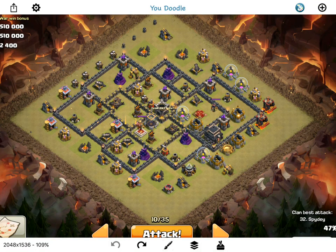Hey guys, bisectatron here from One Hive Gazette with my next live attack video. I'm taking on a town hall nine in our arranged war this weekend. It's been scouted so we know where everything is. We have teslas here, here, and here, double giant bomb sets there and there, and a lava hound in the CC — which is pretty important for the plan.